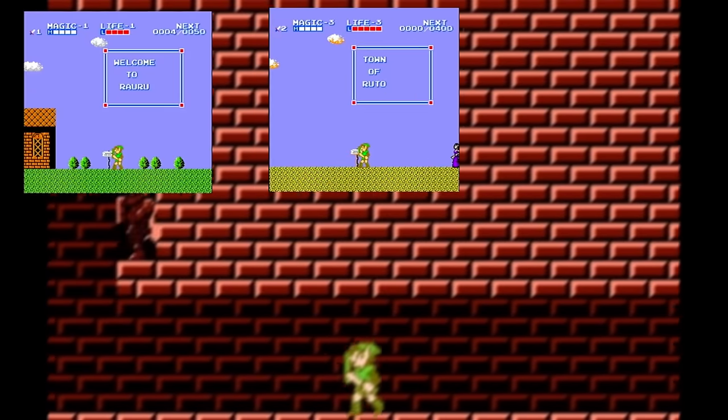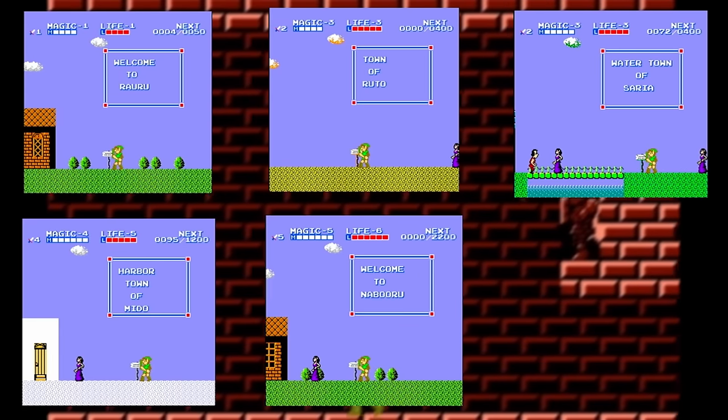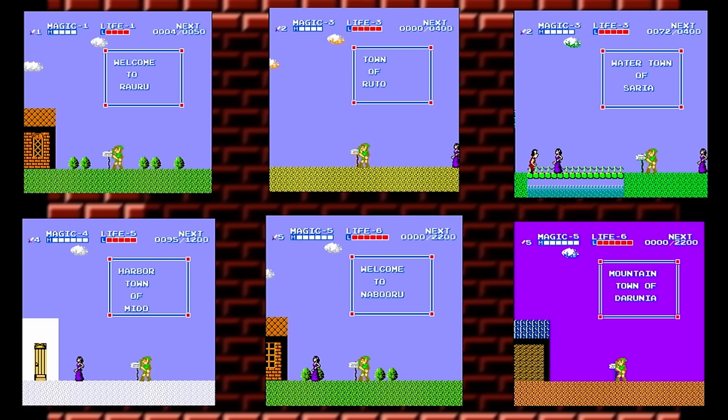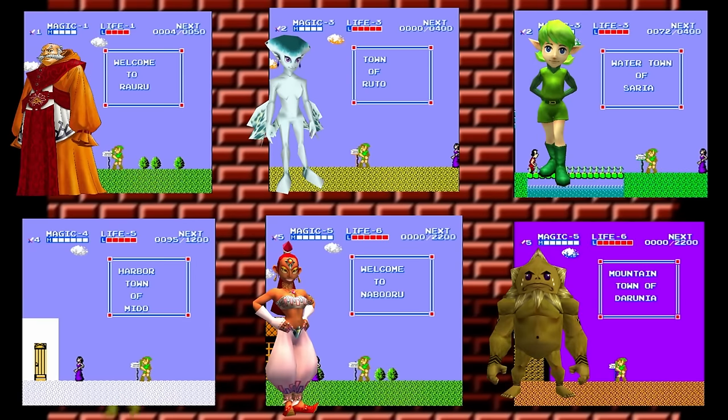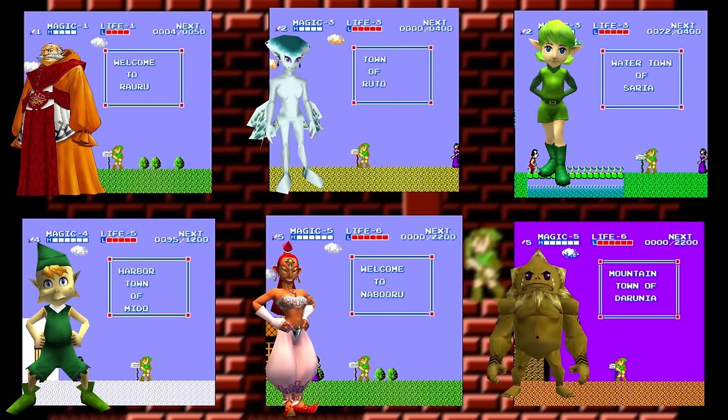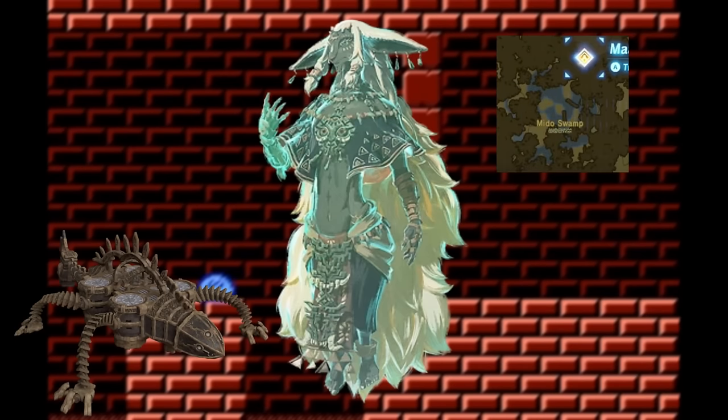The names Rauru, Ruto, Saria, Mido, Nabooru, and Darunia are the towns in Adventure of Link. But all but one of these are also sages in Ocarina of Time. Mido is found in Ocarina of Time as a side NPC as well. Some of these names trickle down as far as Tears of the Kingdom.